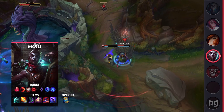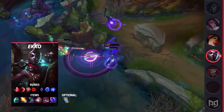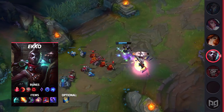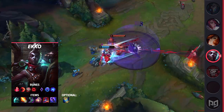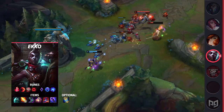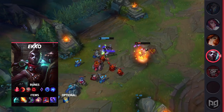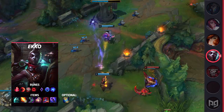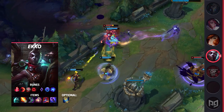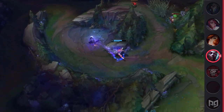AP Ekko's build has pretty much always involved rushing Protobelt, and with the new items, most people have continued that by making their first purchase its upgraded mythic version, the Hextech Rocket Belt. The newer item still serves the same functionality, with the addition of movement speed after using the active and the mythic passive being flat magic pen on all other items. But what some players have caught onto is just how insanely broken Night Harvester is instead. The raw damage of Night Harvester combines with Lich Bane to give your E some insane burst damage, and Night Harvester's proc also gives you the zoomies, allowing you to reposition to make sure you hit both parts of your Q. Since the cooldown is per champion, you can dart from target to target.